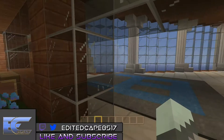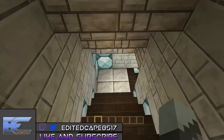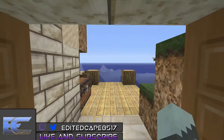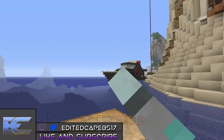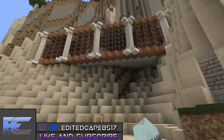Over here we have a fishing dock. You come down the stairs and it'll take you to a fishing dock, which is really cool and really convenient. It's also a good way to check out your yacht and your mansion from a different perspective.